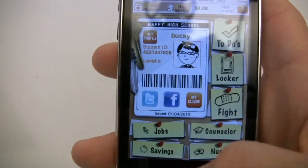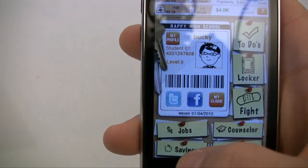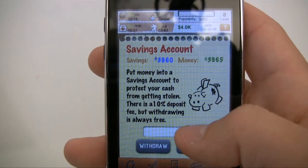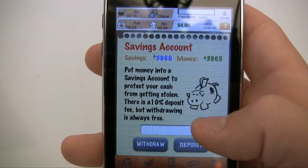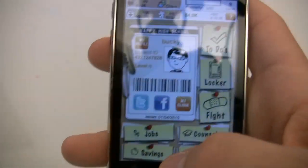Another important tip: whenever you fight you lose money if you lose. So if you log off and don't want people taking your money, go to savings and deposit some into your savings account — they can only take money from your wallet, not your savings. The downside is it takes a 10% fee whenever you deposit.